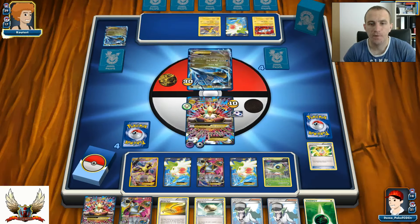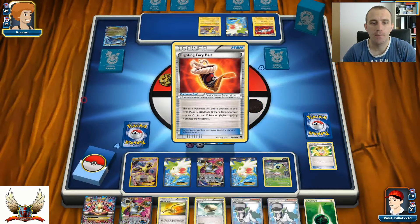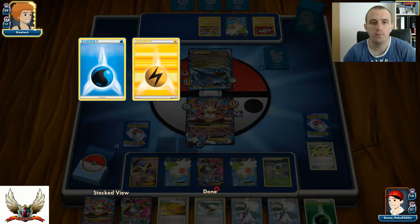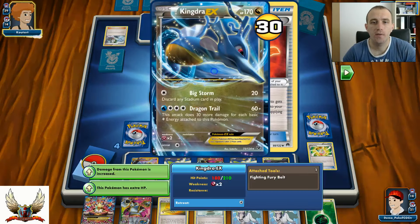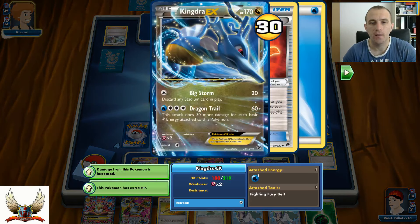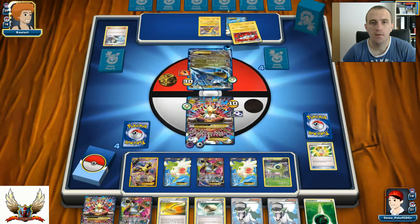I need to find a way to put another Mega Alakazam in play - I need to get Spirit Link and Mega Alakazam, which will be exactly enough damage for the knockout. Kingdra has 210 HP. There's a Fisherman, which means he can grab back those Energy cards and put them on his Kingdra. If he attacks with Dragon Trail with three Lightning Energies, that's 160 damage, but still not enough for the knockout.